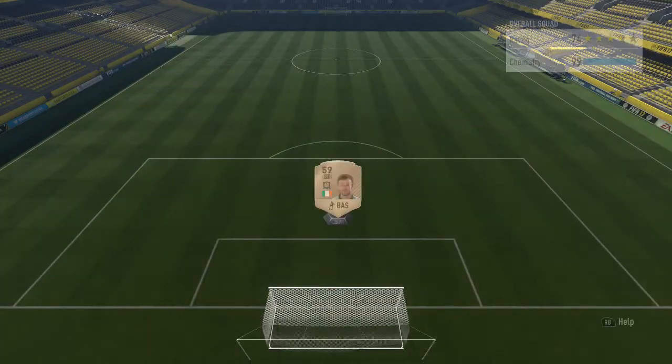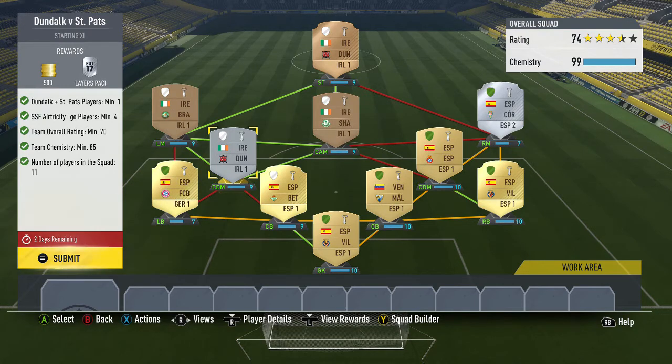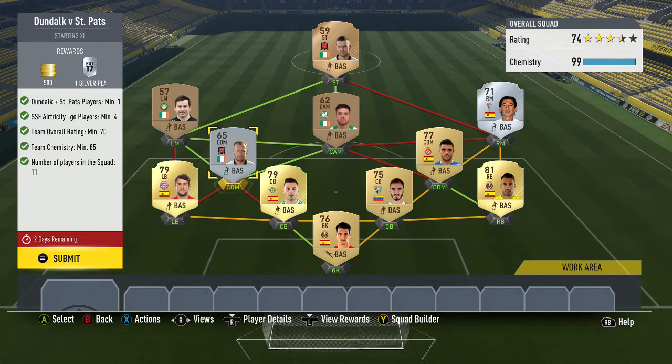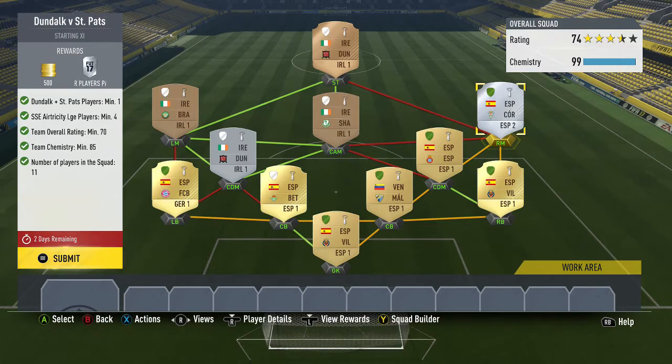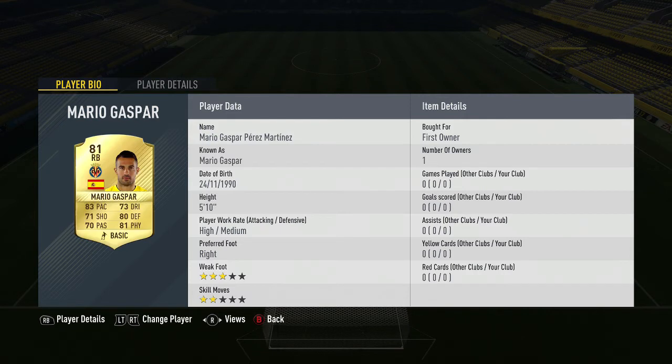We'll start off with the top left — Dundalk vs St Pat. You need 1 Dundalk and 1 St Pat player. I've actually got 2 of one club — it's Dundalk — but I didn't mean to. You can choose either of those. You need 4 Irish League players, so I've gone with CAM, CDM, left mid, and striker — all Irish. The rest I've gone with La Liga, with a Bernat and a La Liga 2 player in there, just getting the Spanish links. In goals we have Fernandes. You may or may not need loyalty — I'm not sure.